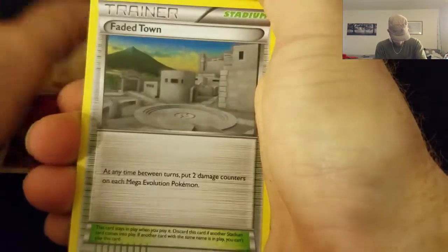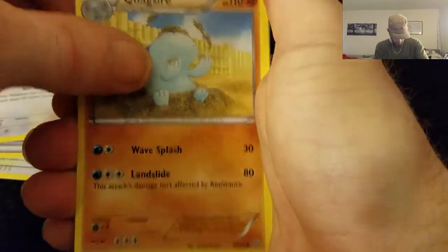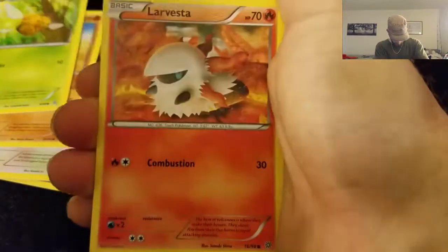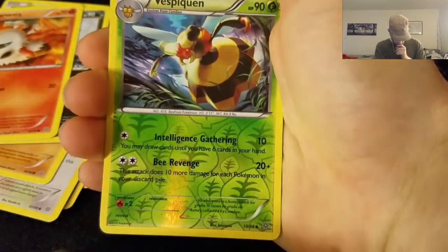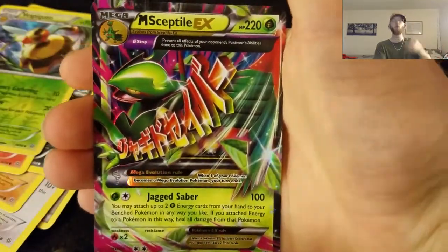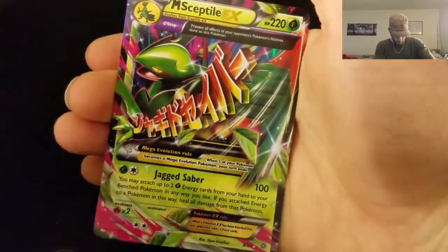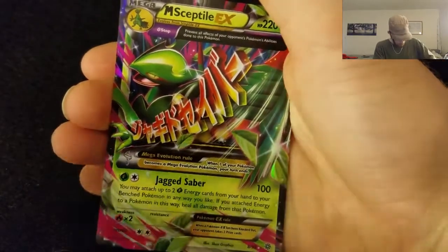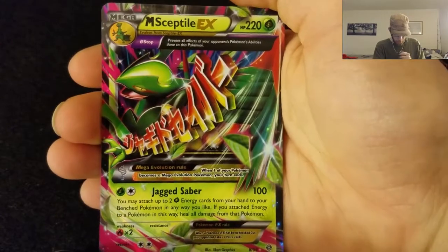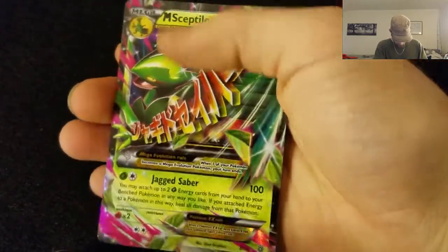Alright. Whismicott, Faded Town, Special Energy, Meowth, Quagsire, Combi, Malamar, Larvesta, Reverse Hollow, Uncommon Vespiquen. And there we go! Mega Sceptile EX! Don't know how rare this is, but does it matter? This booster box has been a let down, but this is awesome! Now we're cooking on high.